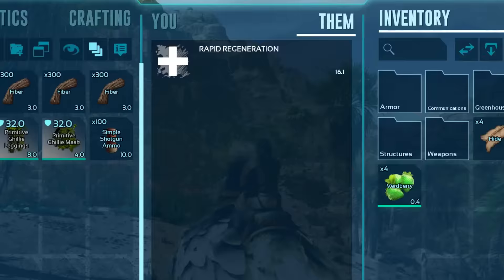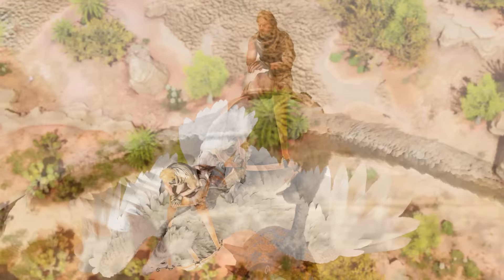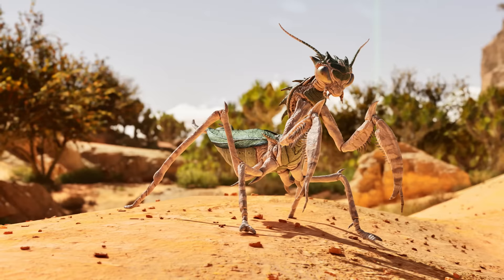The Argentavis makes for a perfect taming aid with its ability to carry two creatures at once — carrying small to medium creatures in its talons while simultaneously carrying small creatures in its mouth. The amount of utility that the Argentavis brings to the table is unrivalled.